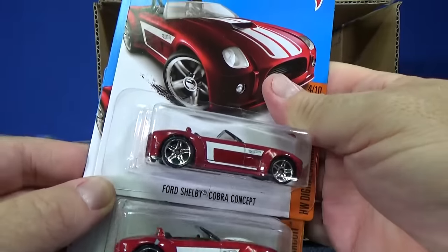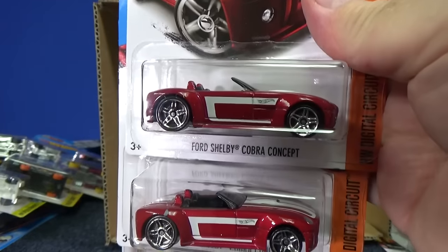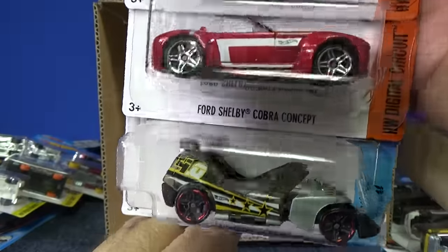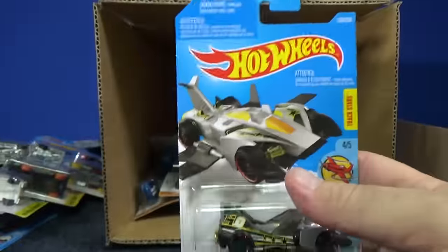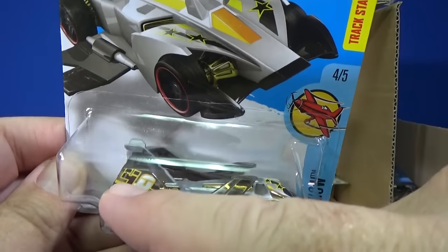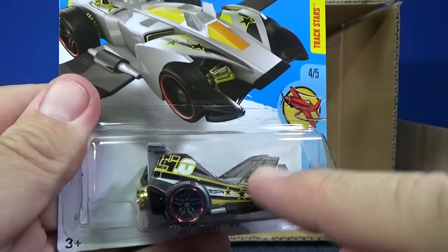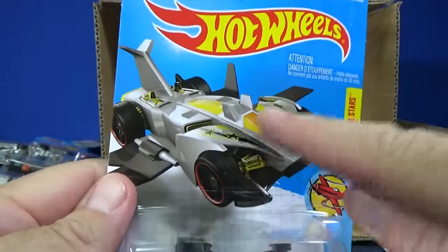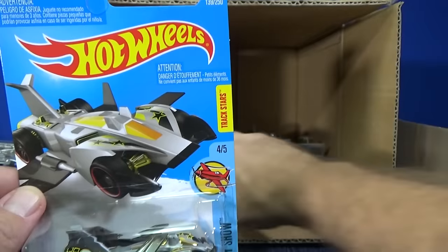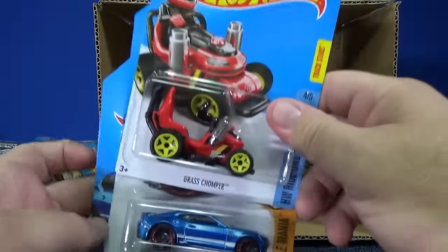This looks pretty good color for the Ford Shelby Cobra concept — the dark green was pretty good too. Pretty good downhill racer, and the boosters, loops, and curves too. Jet Threat 4.0 — the kids know this. You see how they show it with the wings opened up? These plastic parts on the top, it's one piece and you can open it up. The only thing is it's kind of hard to close back up — sometimes those wings pop off.